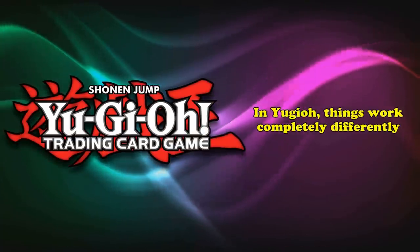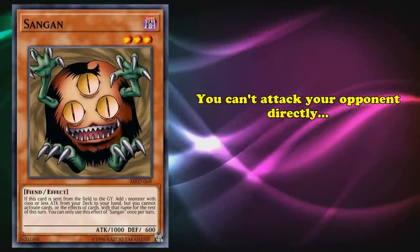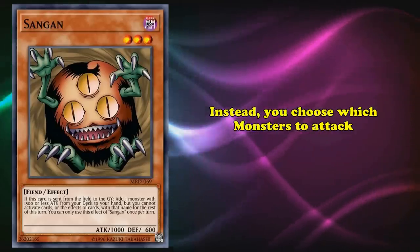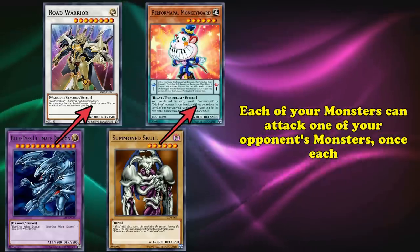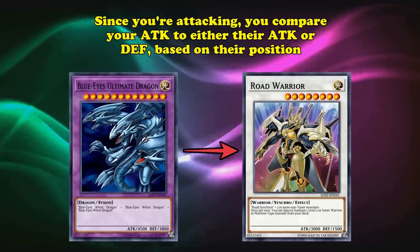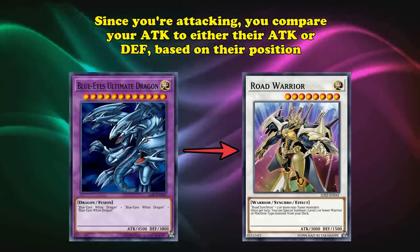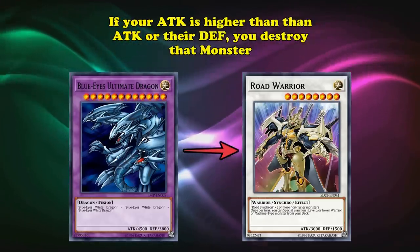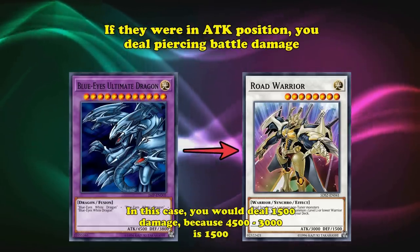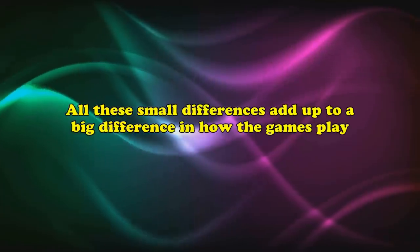In Yu-Gi-Oh!, however, things work completely differently. You can't attack your opponent directly at all if they have any monsters. Instead, you choose which of their monsters to attack with your own monsters, one by one. Since you're attacking, you'll always use your attack stat and compare it to either the attack or defense based on what position your opponent's monster is in. If your attack is higher than their attack or defense, that monster is destroyed. And if they're in attack position, you inflict battle damage equal to the difference between their attack stats.